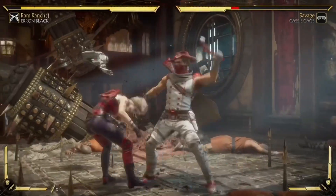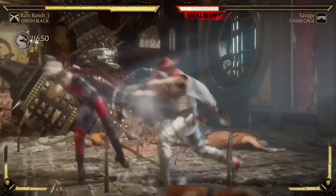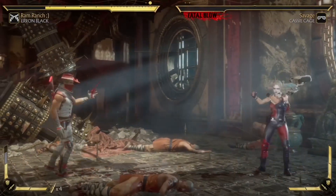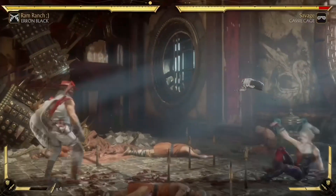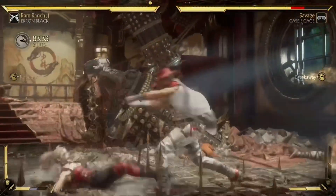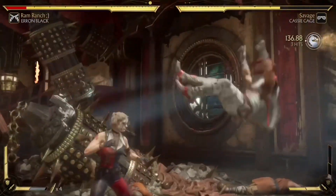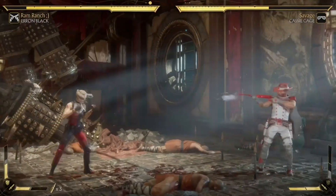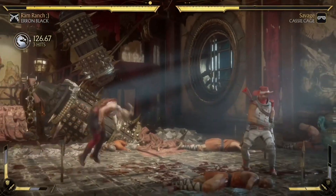Scud Shot also keeps Erron Black safe. He has a 2, back 2, 2, 2 string and he can go into Scud Shot and be completely safe. It's also really good for pressuring your opponent from far away — they'll be scared to zone because the amplified version can come out any second and hit them. It's a must if you're playing Erron Black and a really good counter zoning tool overall.